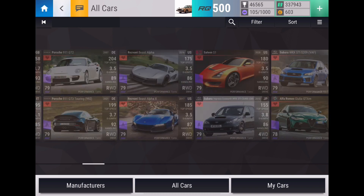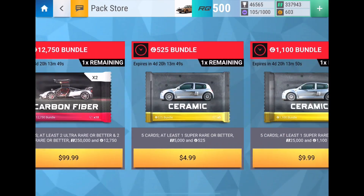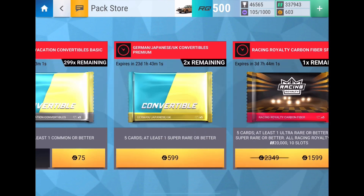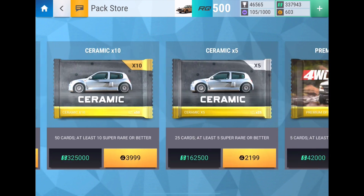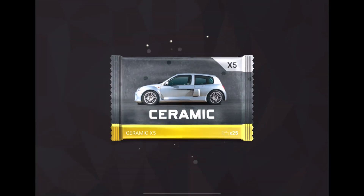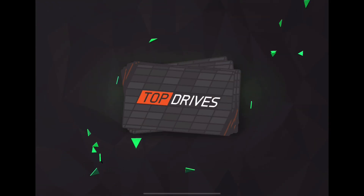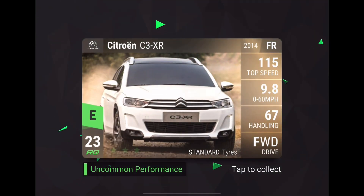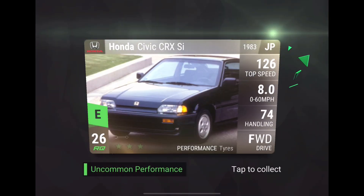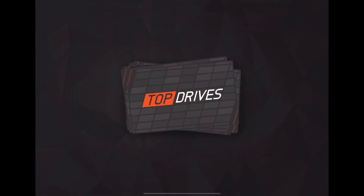I am very happy with that pull, because I already got the E55 AMG. So really it was just waiting on pulling the Audi RS2 Avant as well. Because those were literally what used to be my two most wanted cars in the game, until they also dropped the Zonda HP Barchetta. I am very happy with that pull — I was not expecting that to be the car I got. That is my next Epic max out for sure.